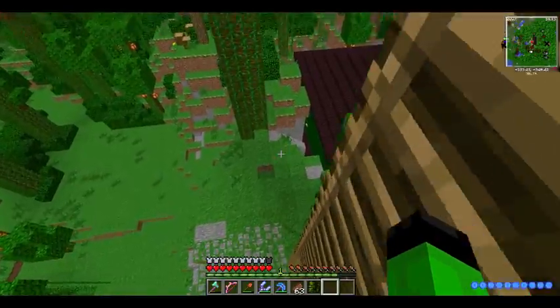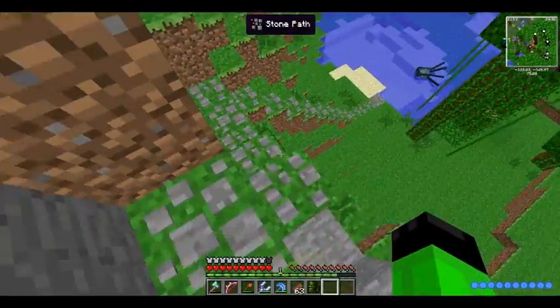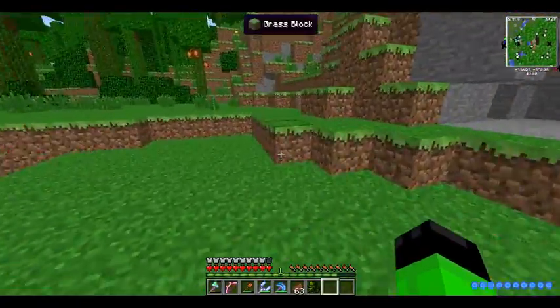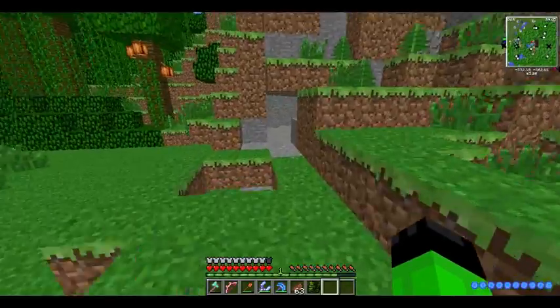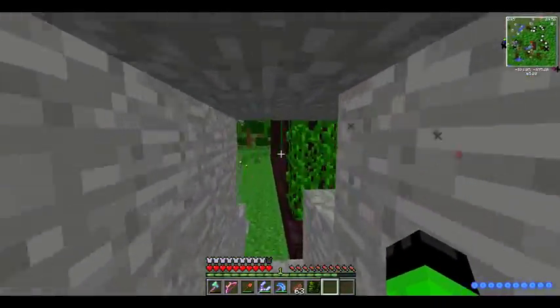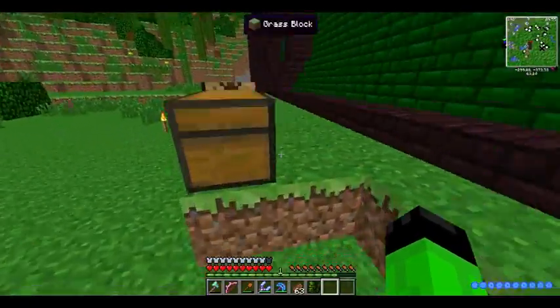I got a spawn egg and then tamed them, so I still had to use some of the stuff. It was regular bones for the moon wolf, which looks epic. And it was Eden Sparkles for the bunny. And yes, I need to redo this tunnel — that will probably be in a little speed-up.